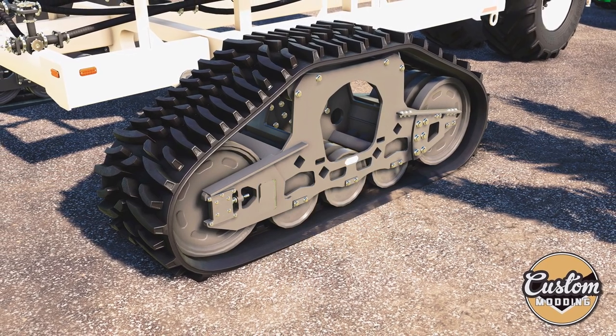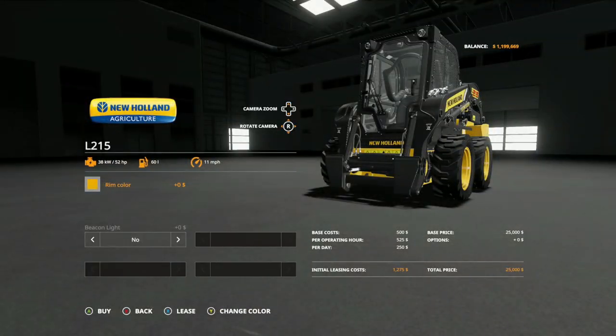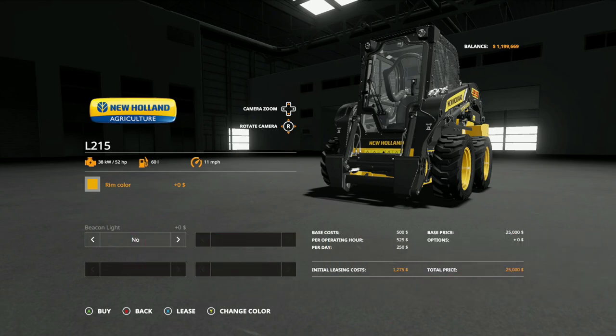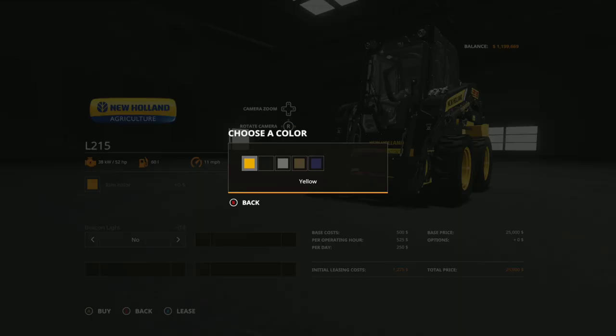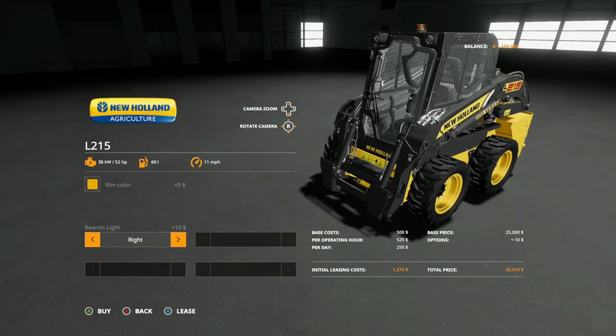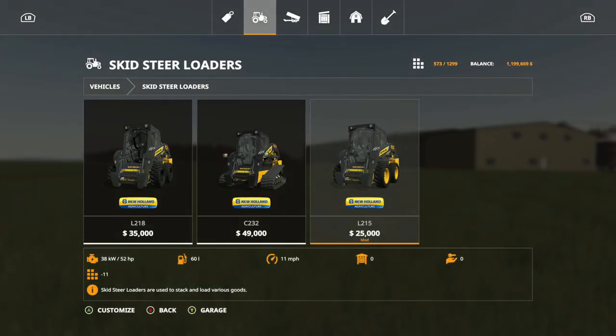Now the new mods — the first mods for August 2021. The first new mod on consoles is the New Holland L215. Loader specs: $25,000, 52 horsepower. You can also change the room color configurations — yellow, black, gray, brown, or dark blue. Beacon light option: yes or no. This is 11 slots and is made by EY Modding. Let's go in the game and take a look at this.